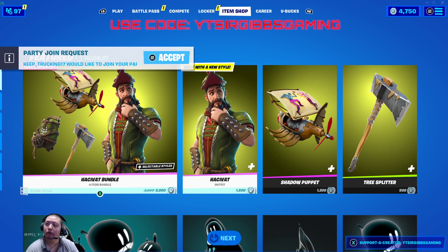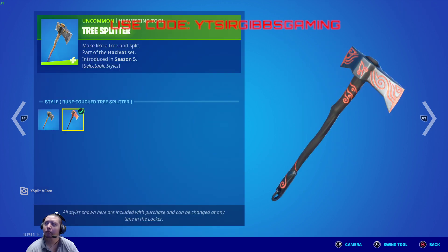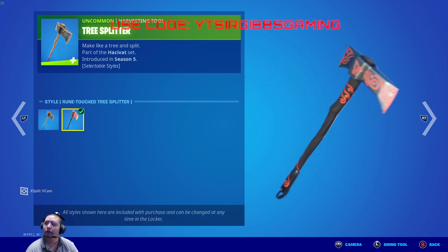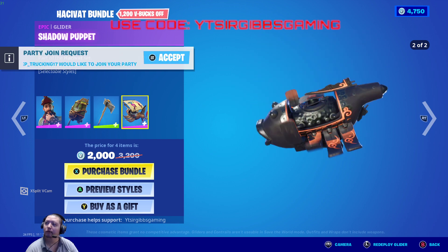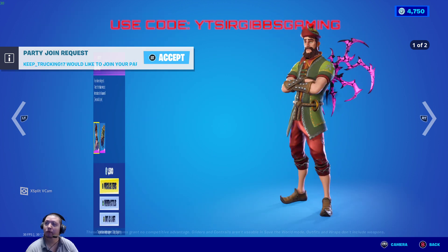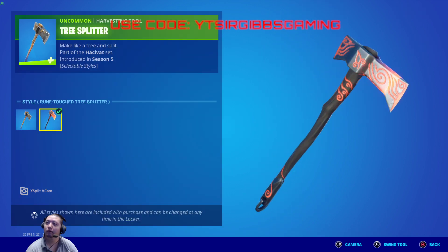1500 V-Bucks for the skin. If you want the bundle, it's 2000 V-Bucks with the pickaxe and the back bling. The pickaxe is called Tree Splitter and has a second style option too. It kind of looks like they're trying to make it a Viking thing but not really. There's also a glider — 1500 V-Bucks for the glider, 500 V-Bucks for the pickaxe. The style option on the pickaxe is not bad actually.